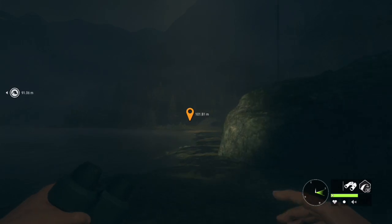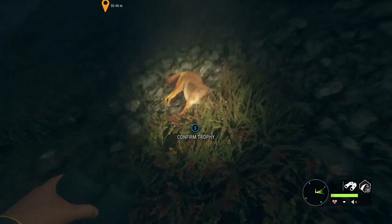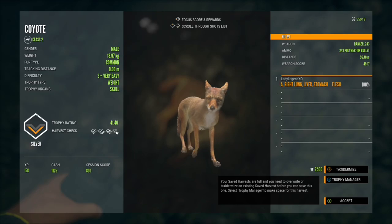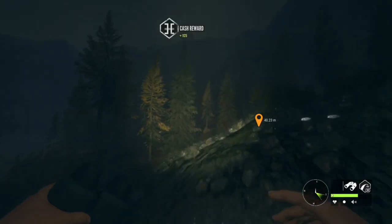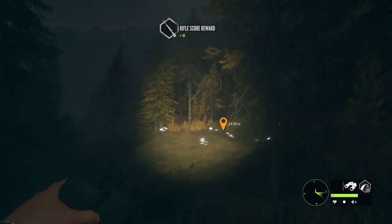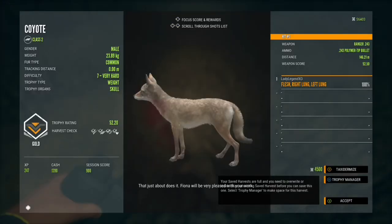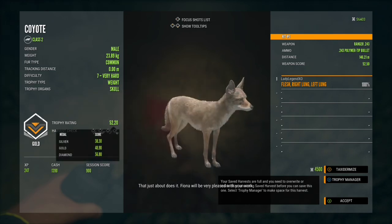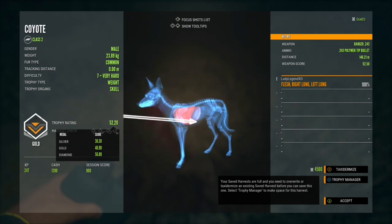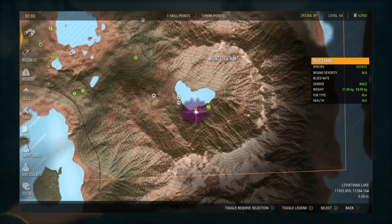Finding another one in the same area right now would probably be tough — might have to change the time, but I don't have to worry about it. One is a silver 41.4, just a level 3 male, but that's a pretty nice shot on him. Then we have a level 7 over here. I really want a rare coyote — piebald, melanistic, or albino — we will definitely be hunting for those very soon. This guy is a gold, 52.2, and we double-lunged him from 146.21 meters.